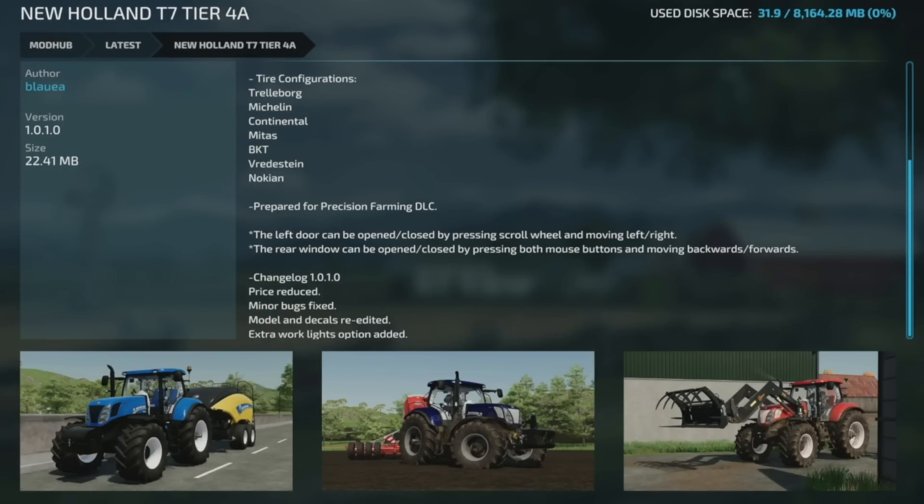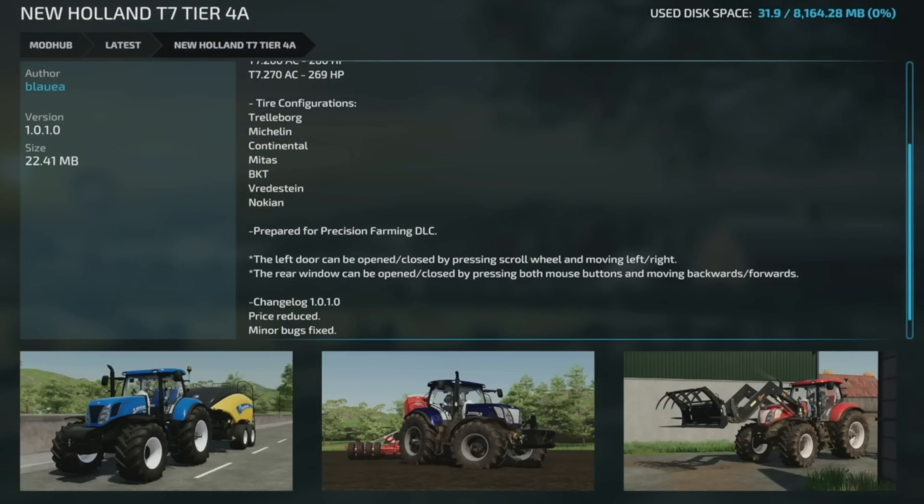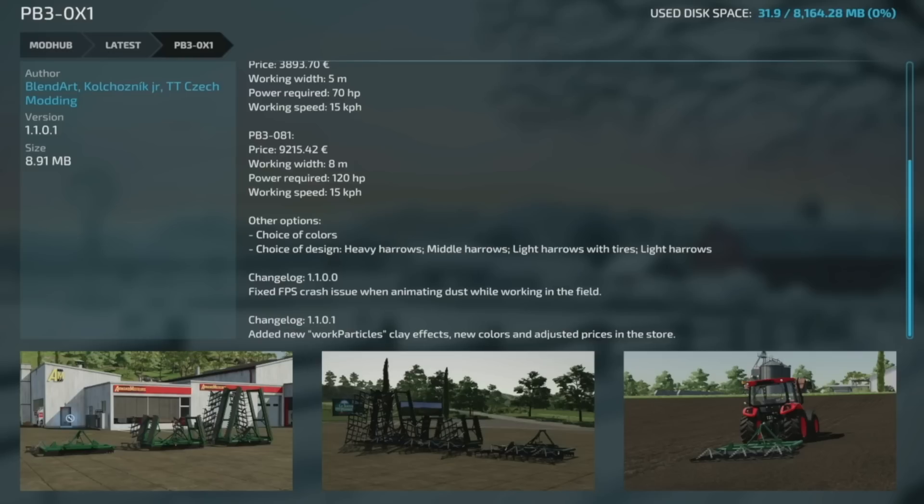New Holland fans will be happy — the New Holland T7 Tier 4A got updated to version 1.0.1. The price has been reduced, minor bugs fixed, model and decals re-edited, and extra working lights added.